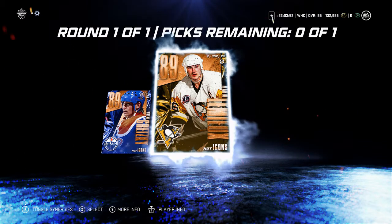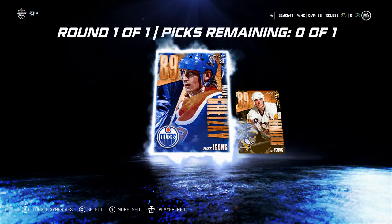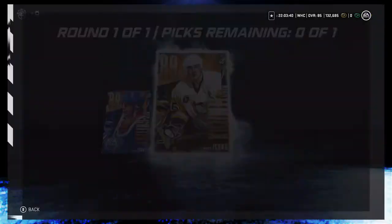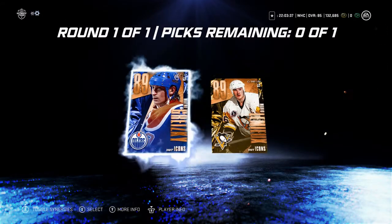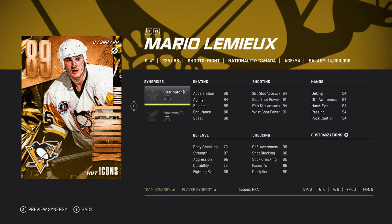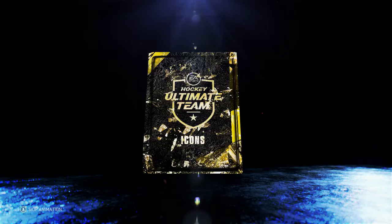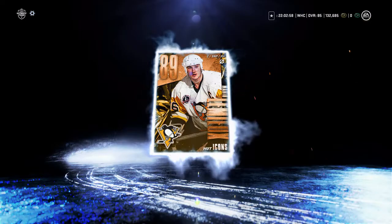Since I knew I was getting one of these guys, I was deciding who I was going to pick. Obviously the ultimate goal is to get both of them, but you want to have an idea of who you're getting first. Last year I had Gretzky, so this year I am going to take Mario Lemieux. He looks pretty beastly — 87 strength, 90 speed, 90 acceleration at 6'4". His shot looks pretty good, and Howitzer is a solid synergy to use. So we are going with Mario Lemieux.